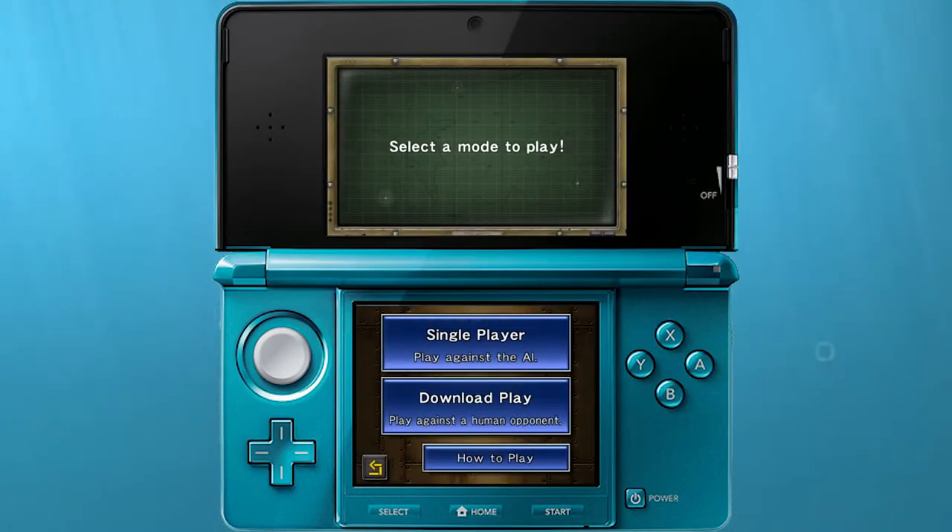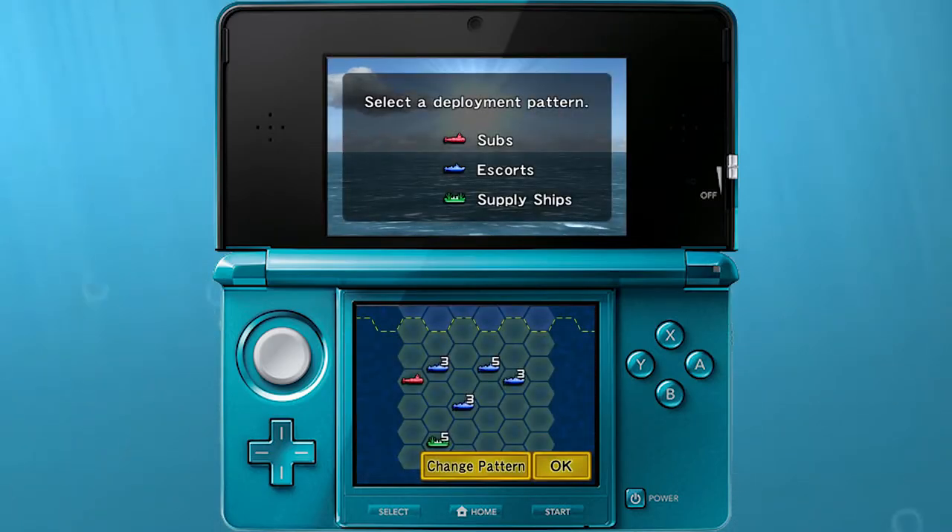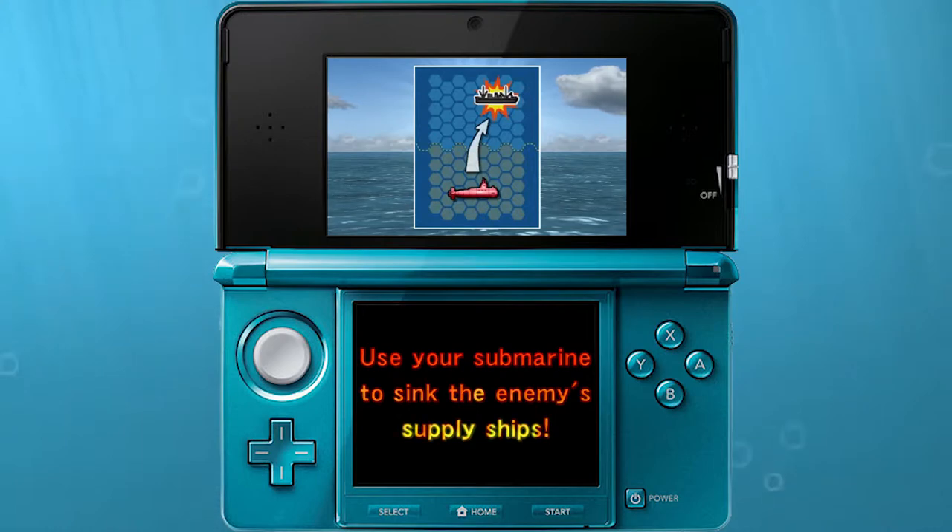Our final featured mode is Steel Commander. Steel Commander is a tactical turn-based strategy game playable via download play or against AI. Your main goal is to use your submarine to sink the enemy's supply ships, all while protecting your own supply ships with your fleet of destroyers.